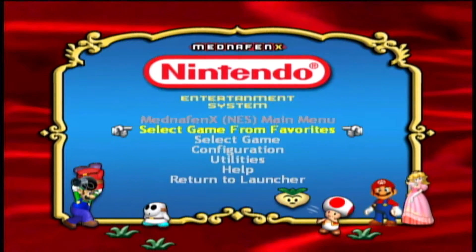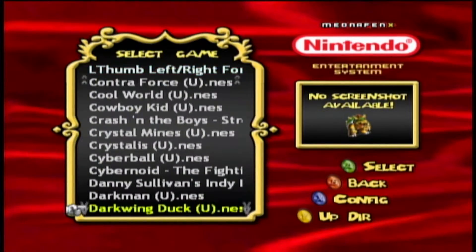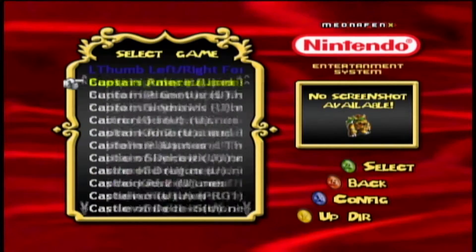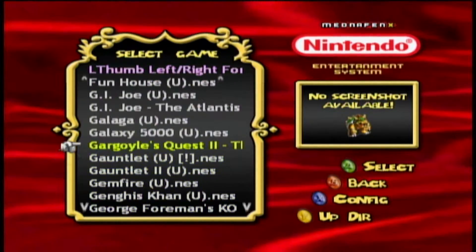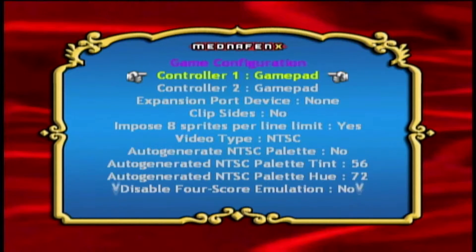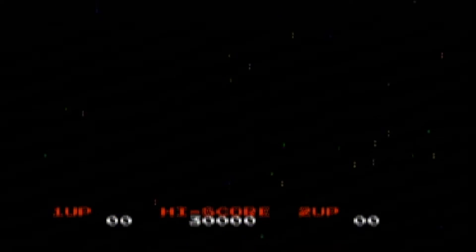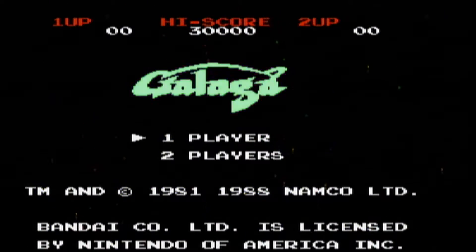The Nintendo emulator opens and you just want to go to Select Game and choose your title. You can use the back left and right triggers to scroll up and down. Let's go ahead and open up Galaga — just select A. This window will pop up; it's just a bunch of settings, so don't really worry about it. Just hit B to back out. And there you go — you are playing Galaga on Nintendo.